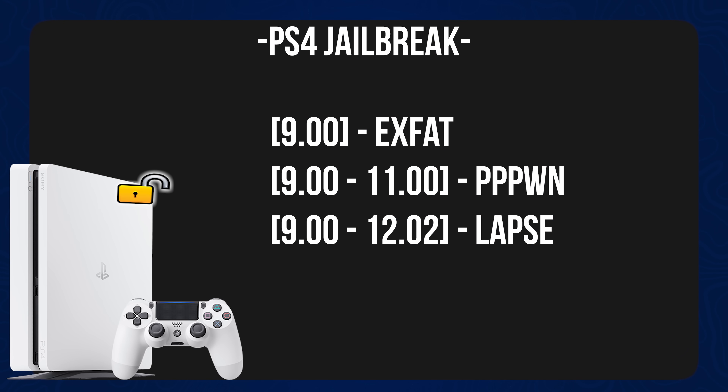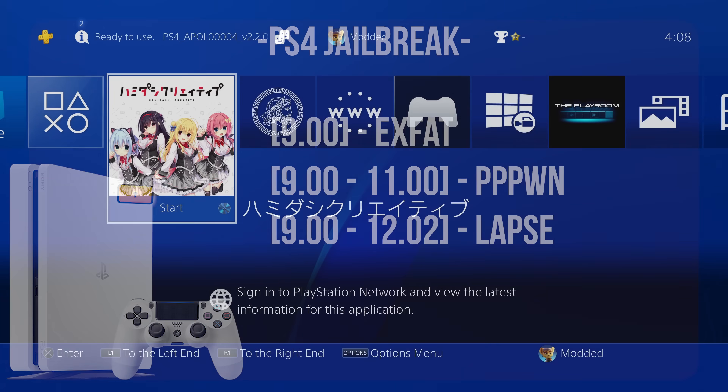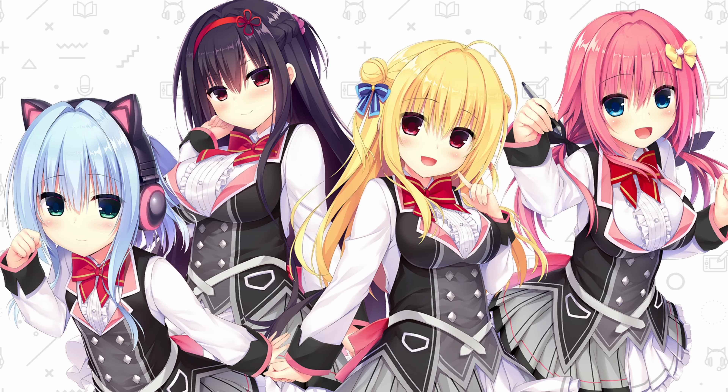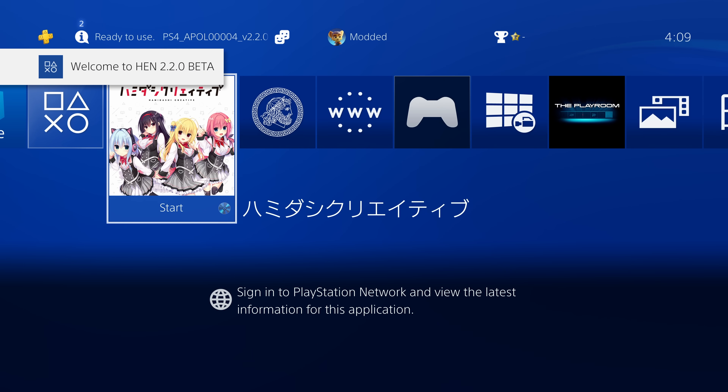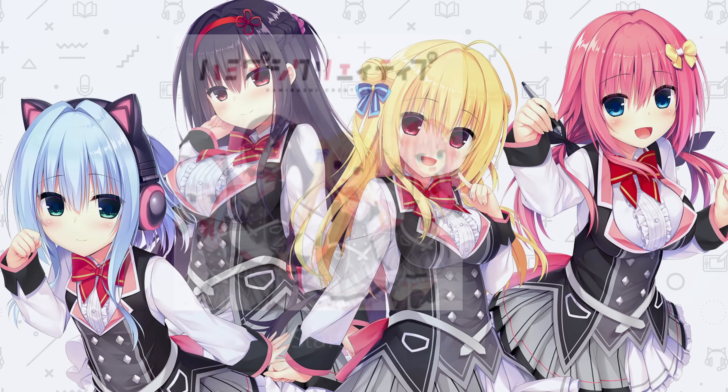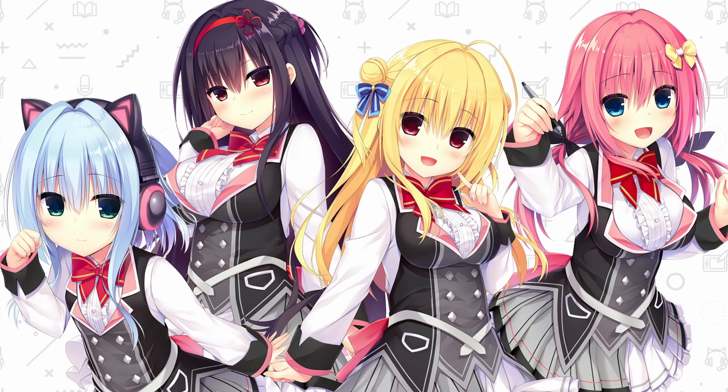The new jailbreak that we just got recently actually works from firmwares all the way back to around 5.00 up to 12.02, which means you can jailbreak any firmware using this new lapse exploit — the new 12.02 jailbreak essentially — on all of those previous firmwares, including 9.00. So if you're on any older firmware, you can pretty much use this jailbreak. You don't have to update to 12.02 to use it. You can stay on your current firmware.